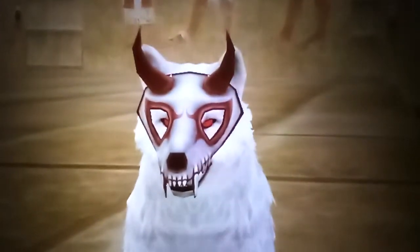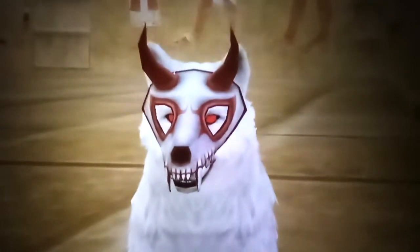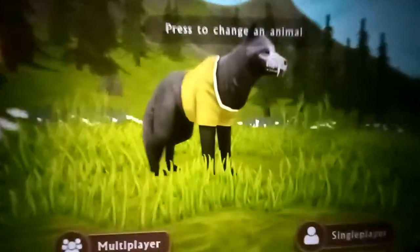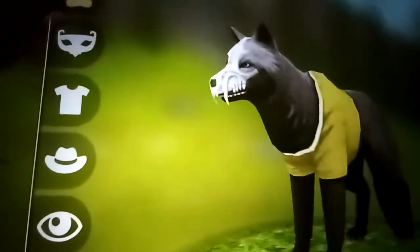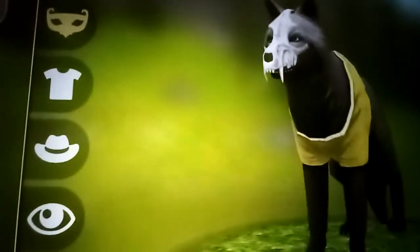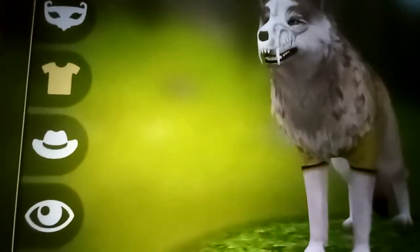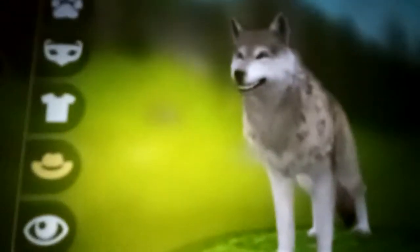Next, we will do how to spawn Cat Eyes. Now let's do how to spawn Cat Eyes. First of all, take off this skin so that you don't get Star Wolf when you're trying to spawn Cat Eyes. Just put on something random like that. Grab your lynx animal.